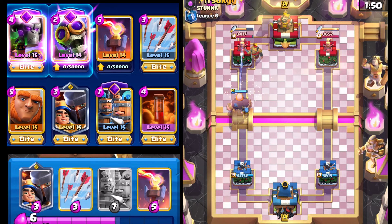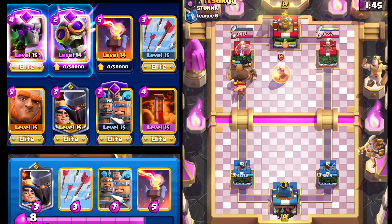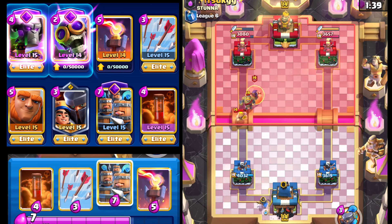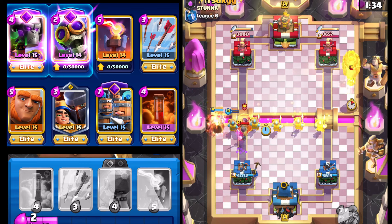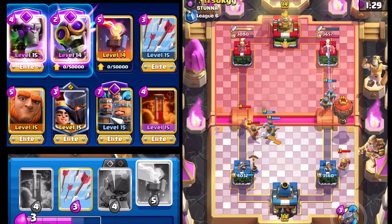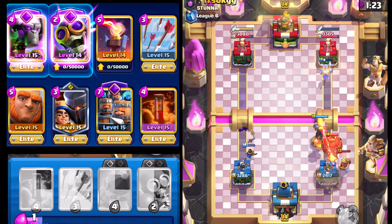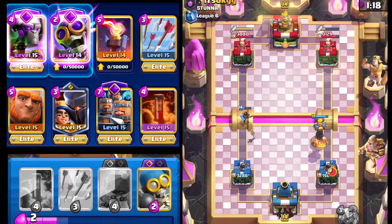We're going to go with the Bomber right here. Our opponent's got the Evil Wizard, which is going to be really, really annoying to deal with. We're going to go Little Prince, and I really hope Little Prince and Royal Recruits are going to be able to do it. We have Arrows instead of Royal Delivery. This is going to be a problem — we're going to have to go Infernal Tower afterwards and make sure it targets the Balloon instead. That's going to be two hits from the Balloon — okay, I'll definitely take that.